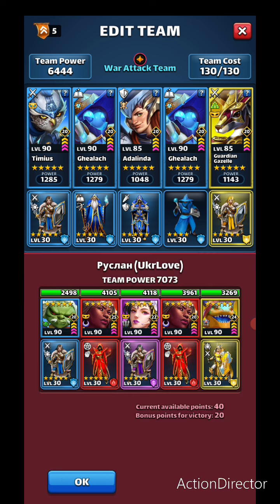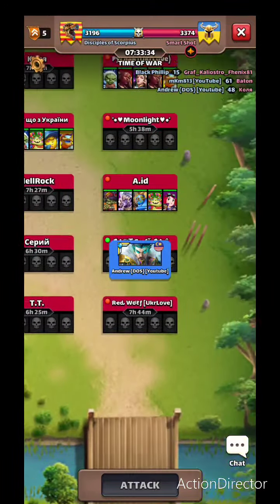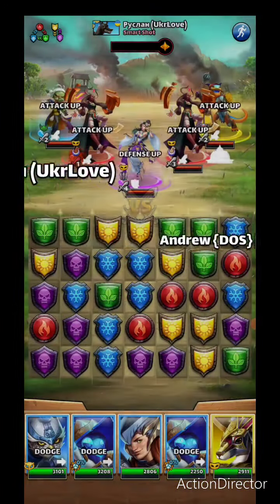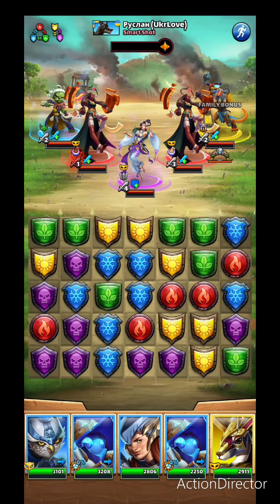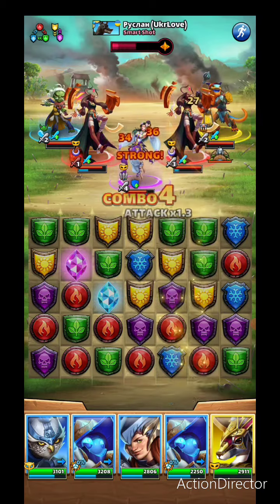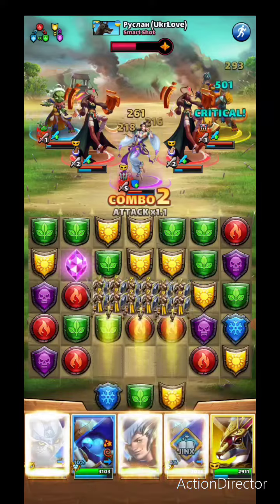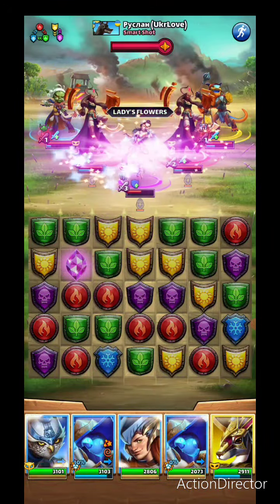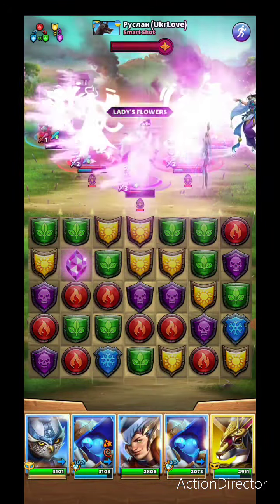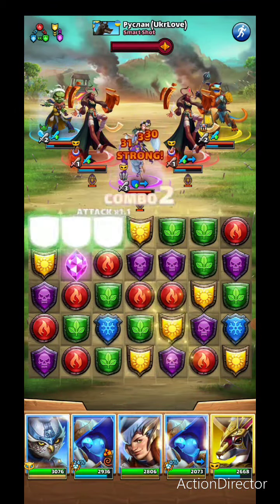We're not going to have any buffs so we don't have to worry about Diao Chan stealing anything, and we're hoping that a four-stack blue works out. We're in quite a good position because we have a diamond. She's gonna heal but the good thing is she's not over-healing, which is good. I'm going to wait for the Equalizer and then get Gazelle up and running.